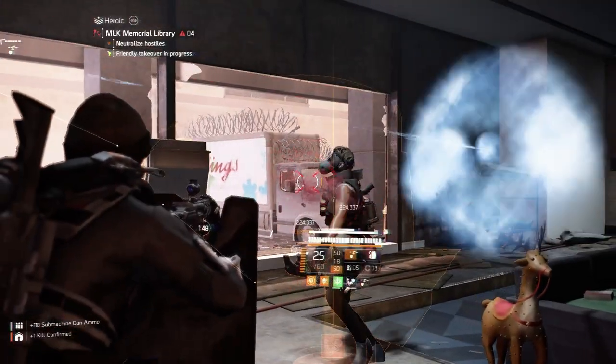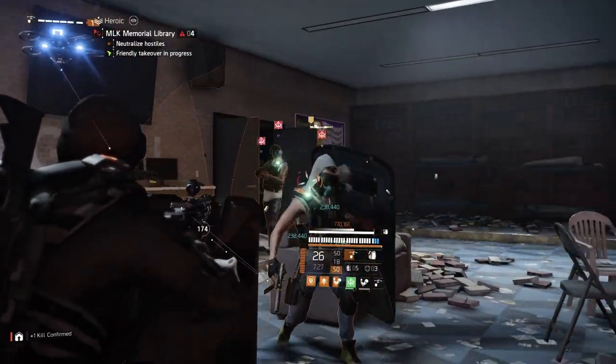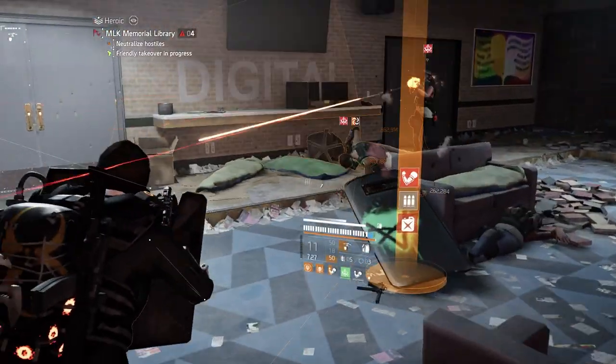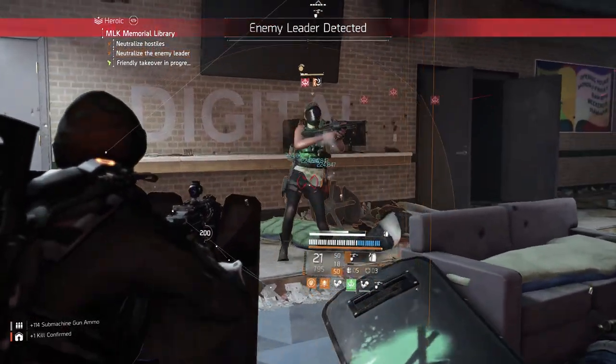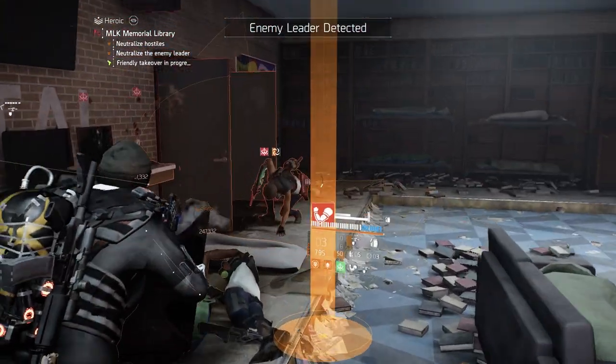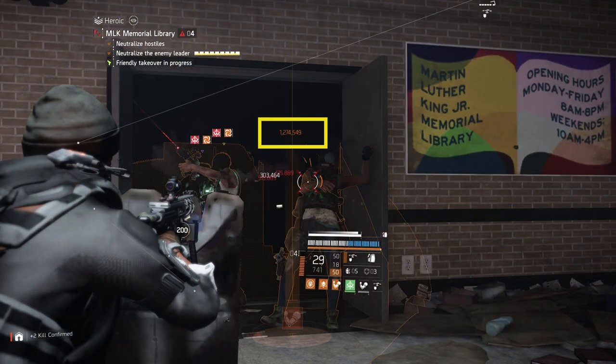The Hunter's Fury gear set, the Backfire Exotic SMG, and the Memento Exotic Backpack — three of the strongest build pieces for close-quarter combat, together, all on the same build. A trifecta, if you will, with uncapped damage bonuses delivering 1.274 million damage on crit.